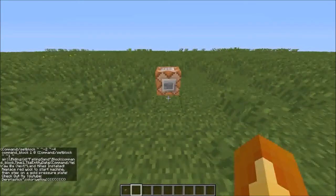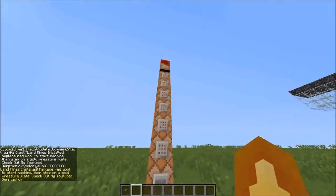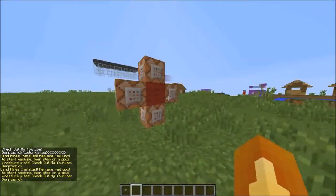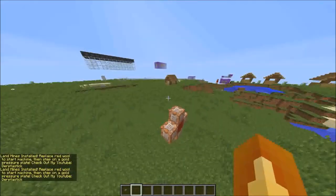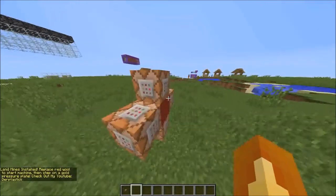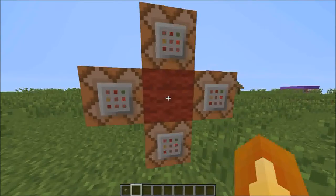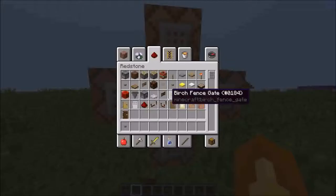Now click your button and the machine will appear — you'll see it all happen, and boom, there's a machine next to you. It'll display my YouTube info and instructions in chat on how to use it. Now just break that piece of wall and replace it with a redstone block.